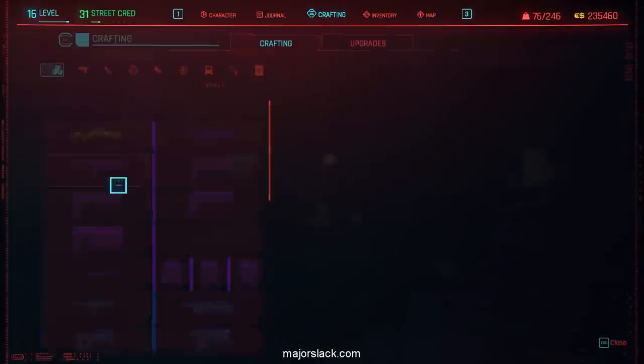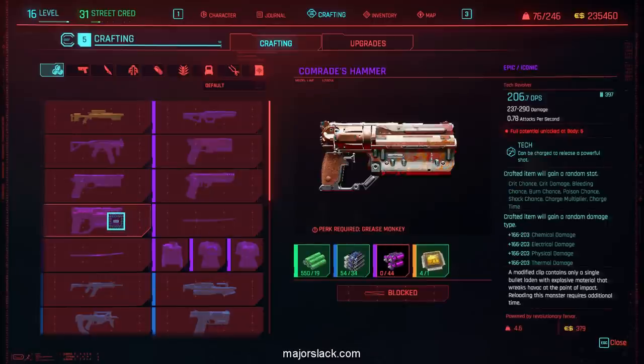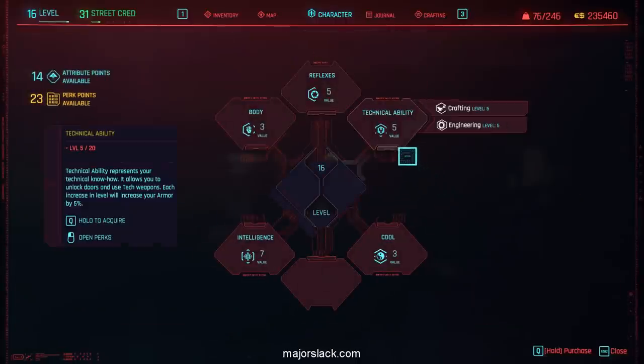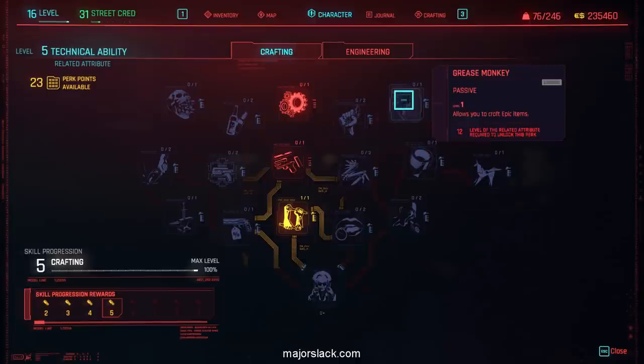Once you have the crafting spec, go into your crafting menu and you'll find Comrade's Hammer there. It's an iconic weapon, so you can craft it and immediately craft the next higher quality after that. Start with an epic, and then you'll get an option to craft a legendary. For legendary you need a higher perk, but for epic you need at least the Grease Monkey perk. To craft the Comrade's Hammer you must have Grease Monkey — go to Technical Ability, then Crafting. The Grease Monkey perk requires Technical Ability attribute level 12.